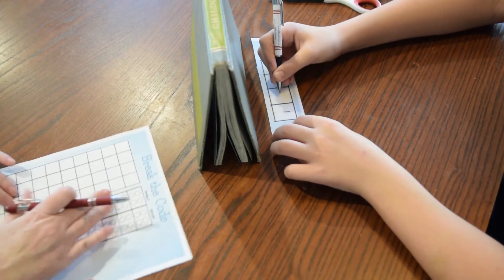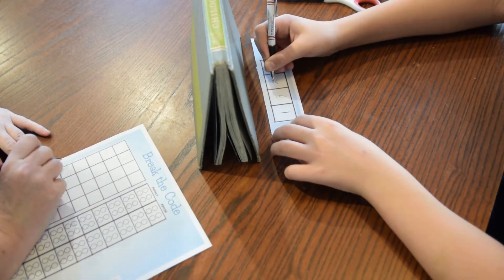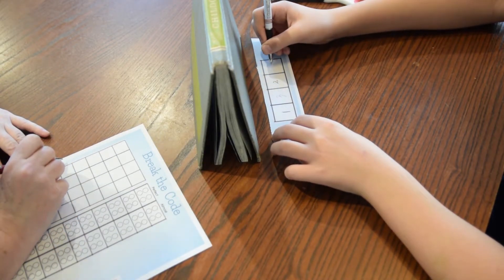Only one player can be the Codemaster. The Codemaster takes the cutoff little slip, hides it from everyone else, and puts a code down. The Codemaster can write four numbers from one to six in any order. You can make this game harder by being able to use two of the same number or adding more numbers.